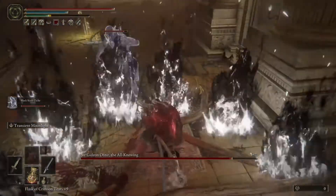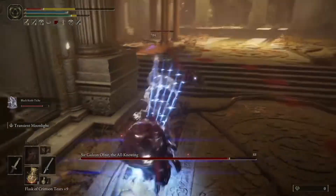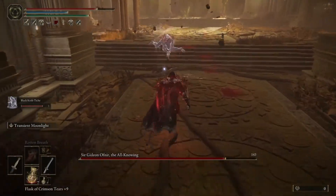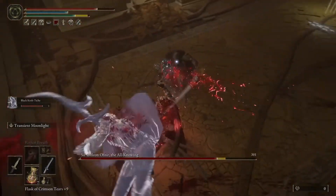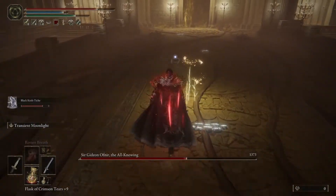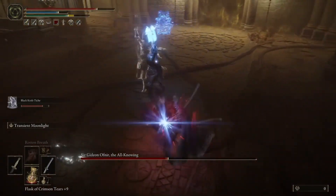With him, you want to put constant pressure on because he's really only going to use a lot of magic attacks that some of the previous bosses used on you. So if you get to him before he blasts the magic attack, you can see he gets easily stunned — it's easy to pretty much take him out.